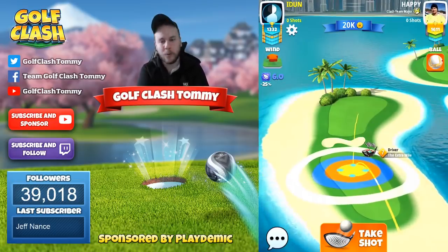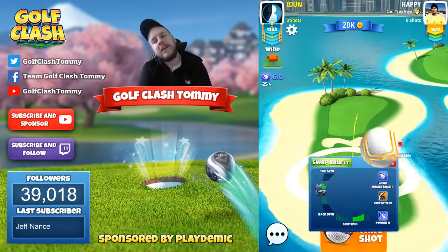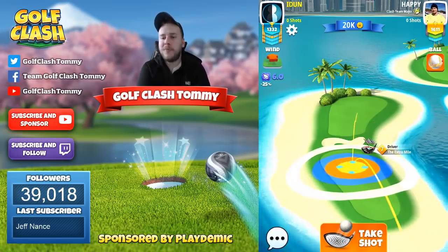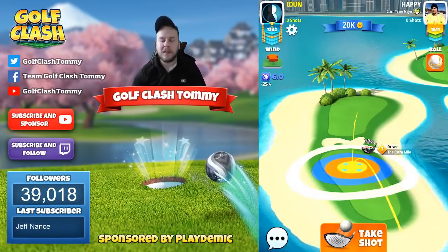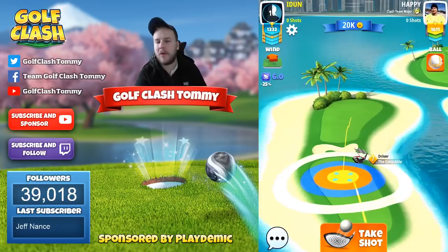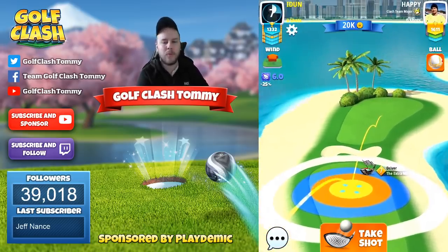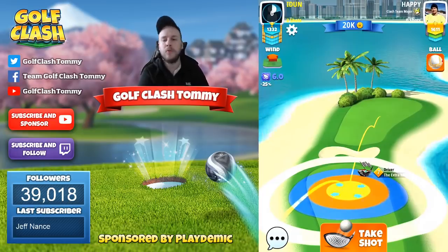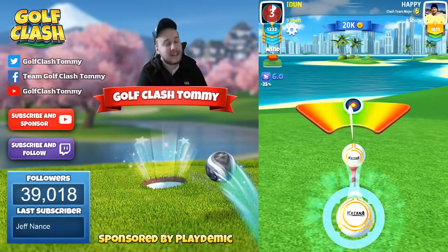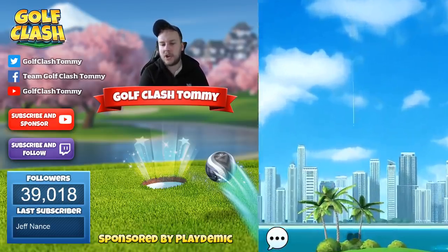Hole number one, right away — max side spin and one bar topspin here. One bar topspin, max side spin with a power two ball, which is a katana with side spin three. The side spin is important for the drive but also for the second shot. The reason I'm playing on the left side is because it's a much easier shot to the green for the second one to try to get an eagle on this tough par four. No curl whatsoever — I'm gonna let the side spin do the job.